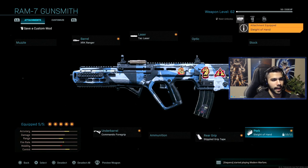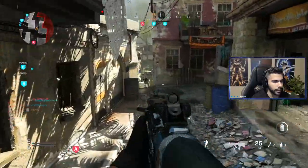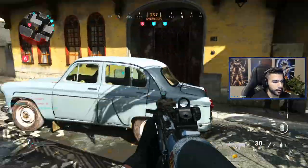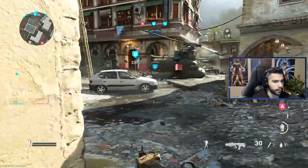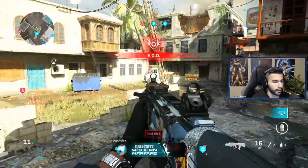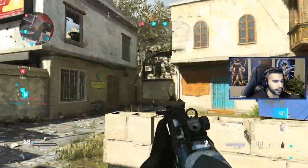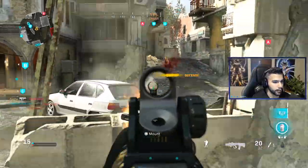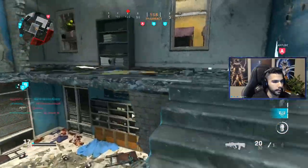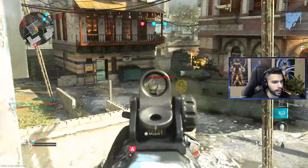What is going on guys, it's your boy Apathy and today I've got a new RAM 7 class. This thing is a freaking beast. If you haven't used this gun, you unlock it at level 30 in the battle pass tiers. I recently got it unlocked and it's already level 53 — almost max level. This gun is actually insane. It's basically a fast-paced AR and that's what I love. Strong, fast TTK, and it's making the game more enjoyable when I want to run an AR and not a sub.